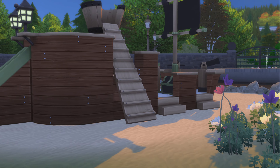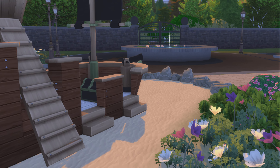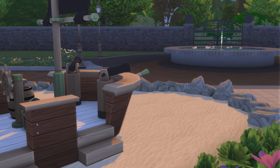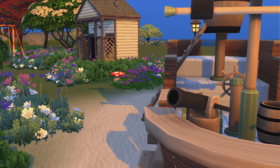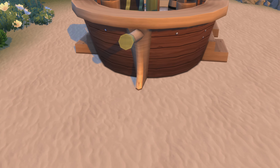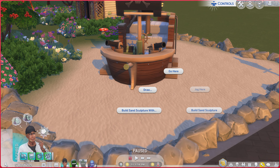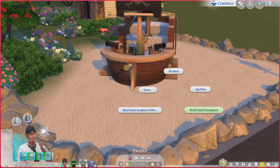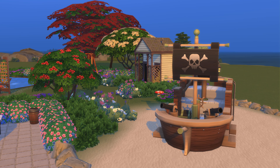One thing I think is really, really cool — that probably most of you know, but maybe not everybody — is that if you use the paint terrain tool and paint this sand color, you end up able to build sand sculptures and stuff. I always think that's a really nice little feature.